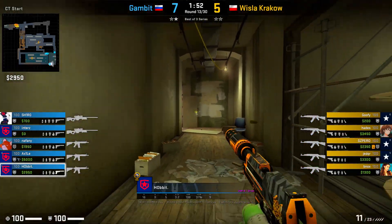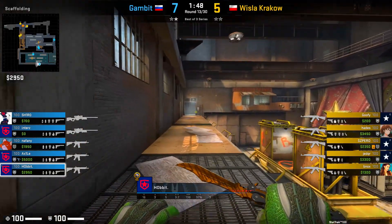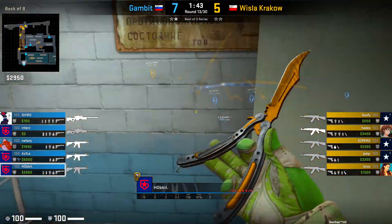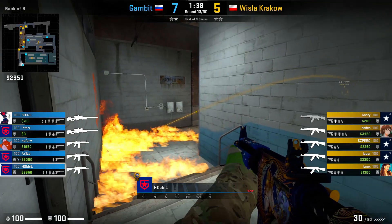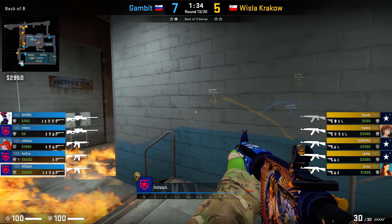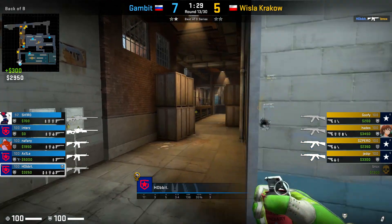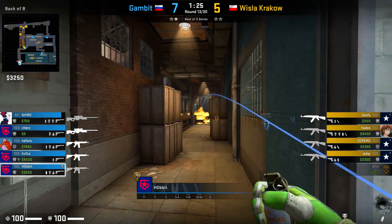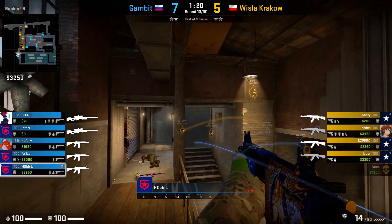The third example I want to show you is round 13. In this round he gets Molotoved but he doesn't care because he has a double setup with Shiro, who is on lower, and Hobbit on upper. The idea of this setup is when Shiro gets contact, Hobbit goes around and kills the guy — just like it happens in this case. Really smart setup by Gambit. Afterwards Hobbit is again throwing his smoke and Molotov combo towards the end of B halls just to secure the area for another 20 to 30 seconds.